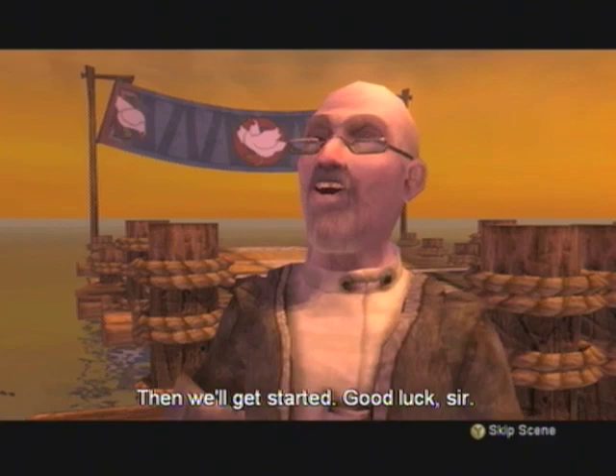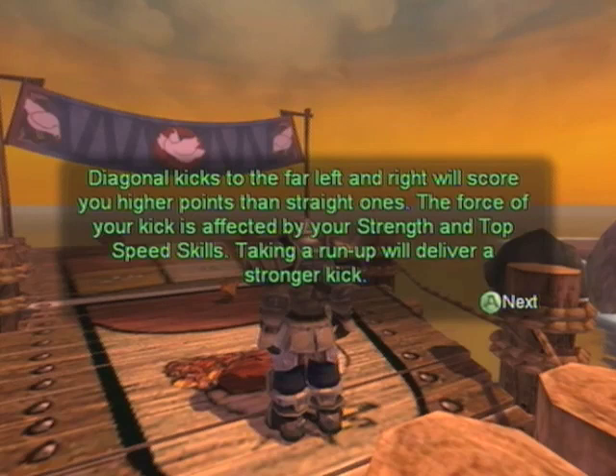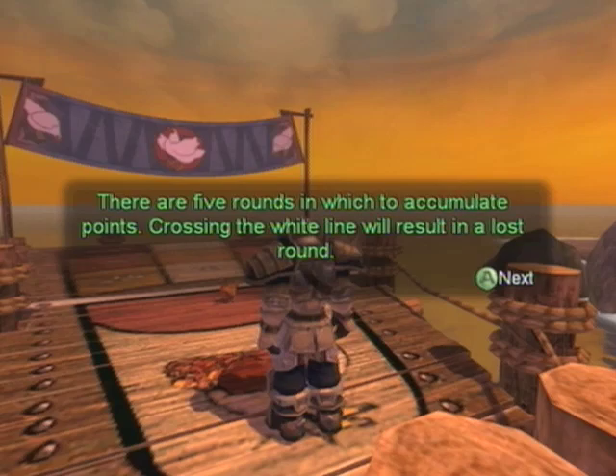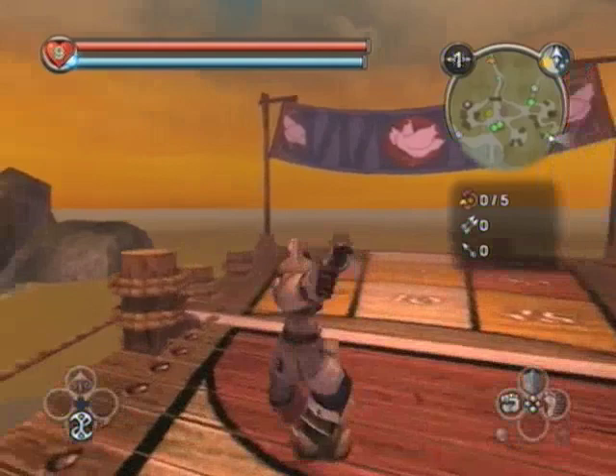Alright, so no weapons, no spells. But I'm not getting just the silver keys - there's other stuff to be gotten. Scoring areas are composed of several zones. The further you kick the chicken, the more points you get. Diagonal kicks to far left and right will score higher points. The force of your kick is affected by speed and strength - so the higher physique and speed you have, the better. Running starts will get you more points. We've got five rounds to get as many points as we can.